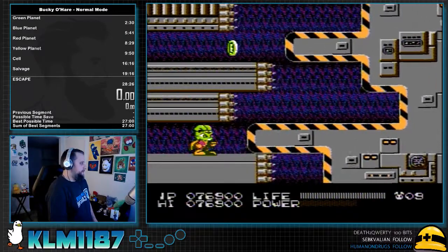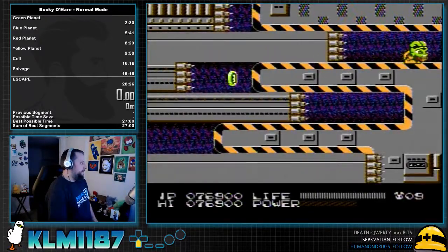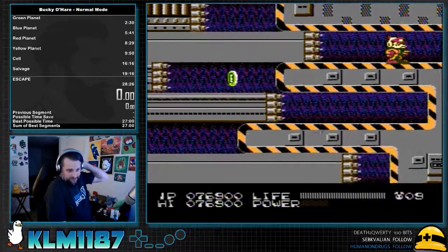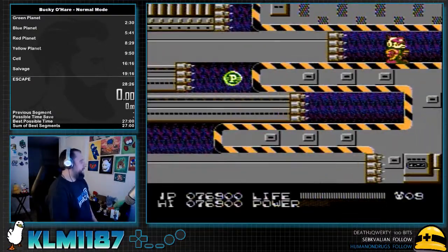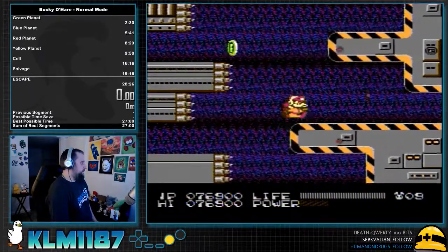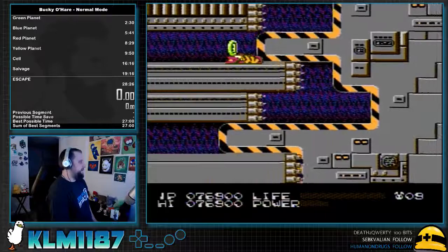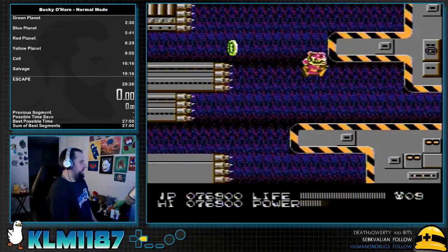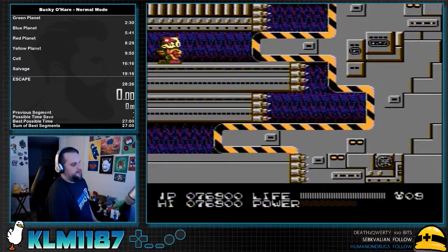This next screen is probably the hardest screen of the four. You want to switch to Deadeye — it's two to switch to Deadeye. Then we'll go to the next screen. This is what it should look like — not like that. There we go, that's what it should look like.